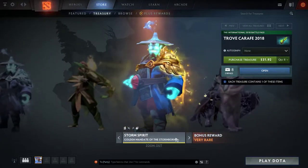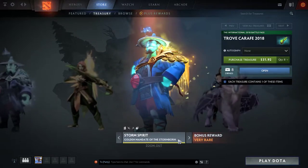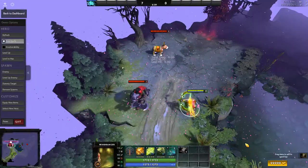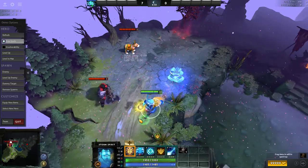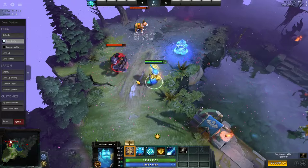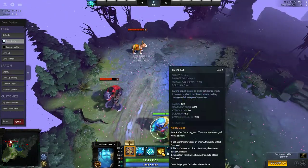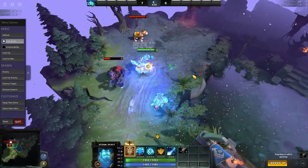Wind Ranger seems fairly well in the meta right now. Storm Spirit is going to get the golden version — the Golden Mandate of the Stormborne — which is mainly a color change for his Overload, making it golden. The particle effect radiating out just looks amazing.